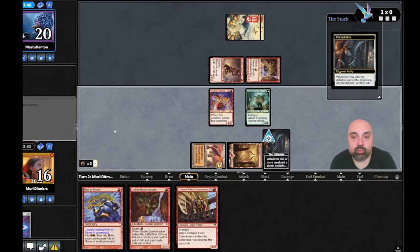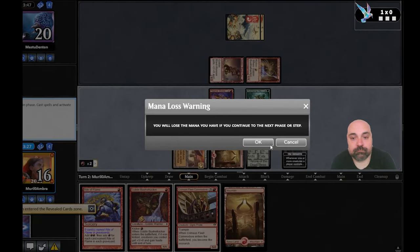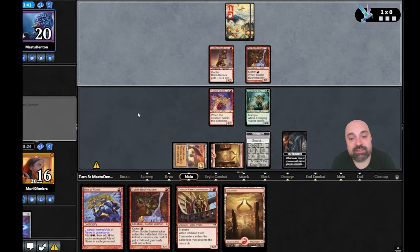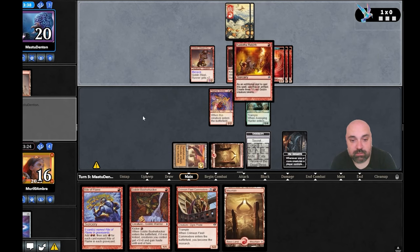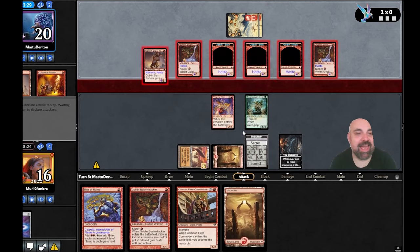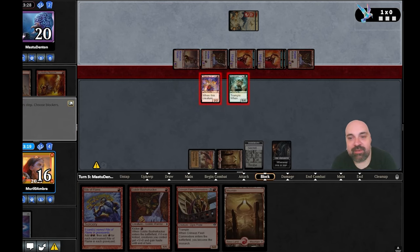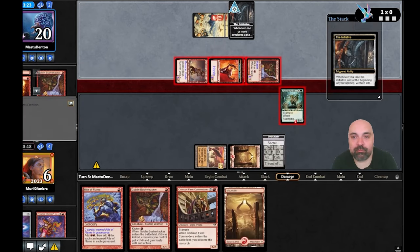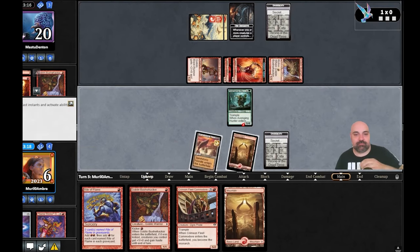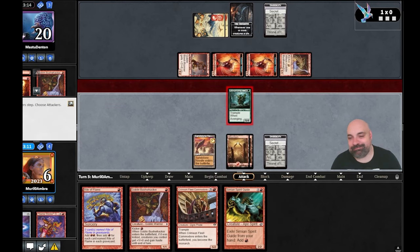We can do Bushwalker and attack with everything. I didn't want to use Bushwalker — maybe I want to do the Burning-Tree chain next turn. But my opponent had Kudota plus Bushwalker in turn three! I thought I was going to do the combo, but he combo'd before me. That was so strong. When you play against Mono Red and he does Kudota and Bushwalker, there is nothing to do.